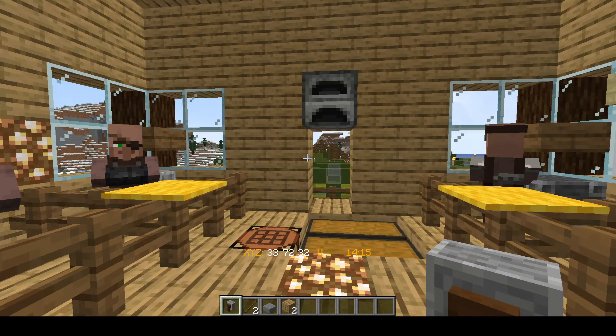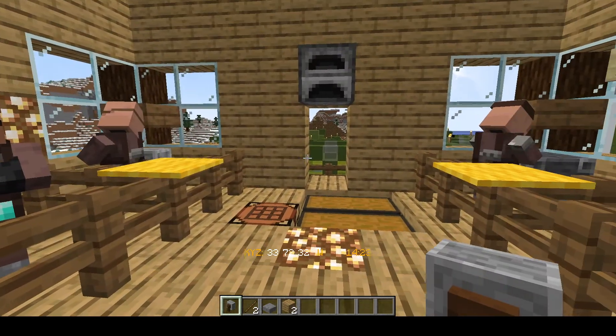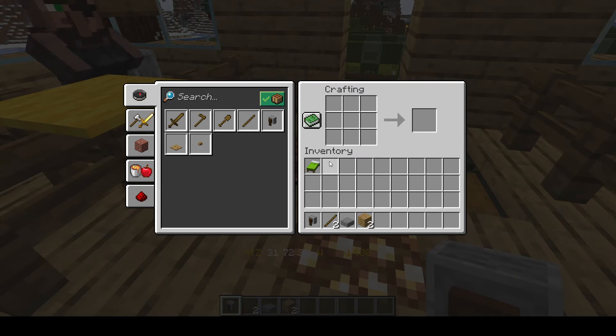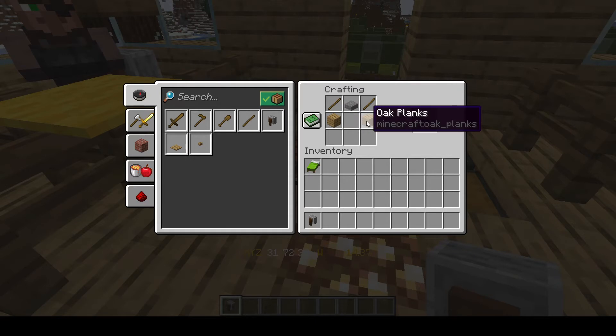Welcome back everyone, Vegas Vic1965. One of the first things we're going to need is our villager, which we have a few villagers over there. We're also going to need a grindstone because that is the workstation for a weaponsmith. To get the grindstone you will need two sticks, a stone slab, and two wood planks of any kind.